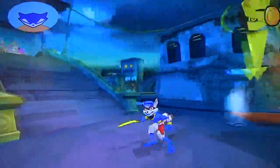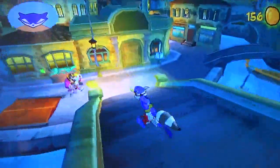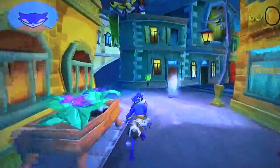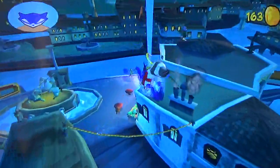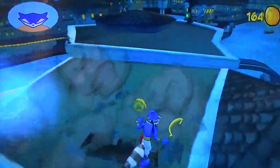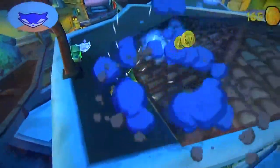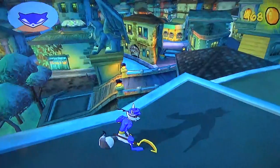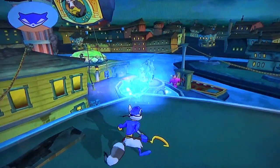We have three available missions: Octavio Snap, Canal Chase, and Into the Depths. Octavio Snap is actually my favorite mission in this episode! Let's do that one first, then Into the Depths, then switch to Bentley for Canal Chase. You can get coins directly from the loot you pickpocket instead of going back to the safe house.